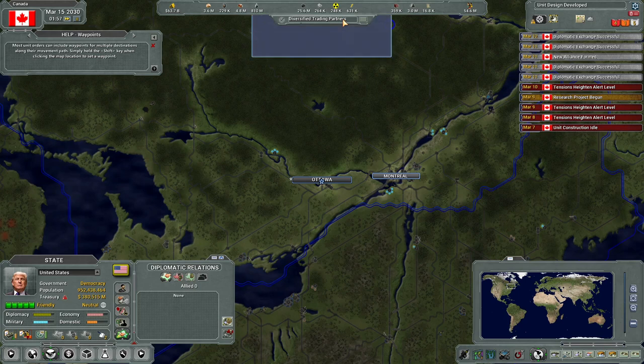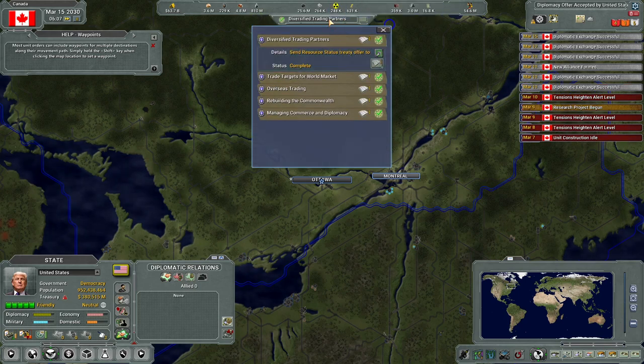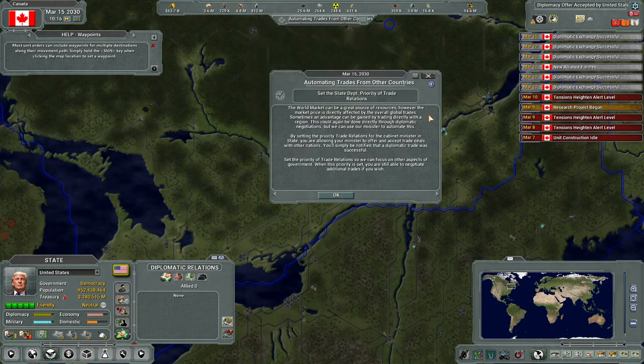I imagine that all that stuff is really useful in a multiplayer game, which I've never played, but probably pretty cool. Automating trades from other countries - this is going to be something new for me. Sometimes an advantage can be gained by trading directly with a region. We can use our minister to automate this - by setting the priority trade relations for the cabinet minister in state, you allow your minister to offer and accept trade deals with other nations.